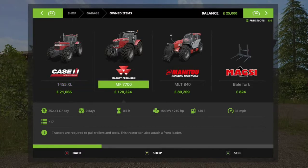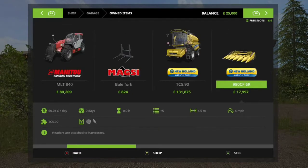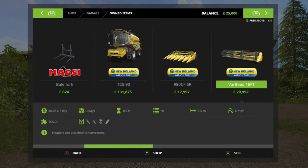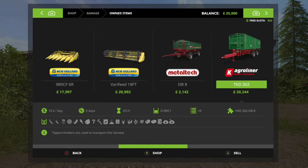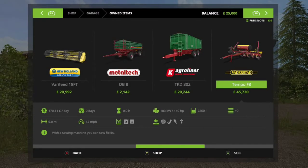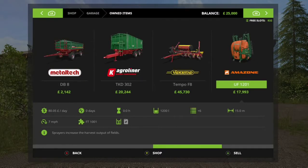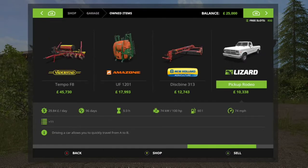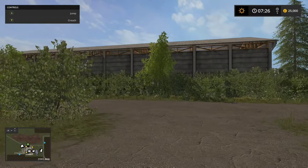The starting fleet includes a Case 1455 XL, a Massey Ferguson 7700, a Manitou with Bale Fork, a TC 590 Harvester, a New Holland with a corn header and 18-foot grain header, a metal tack with a dolly, an Agro Liner without a dolly, a root crop vader-style planter, an Amazon sprayer, a New Holland disc, a spine pickup, and a Joskin. That's our starting fleet. Let's go run around and take in the map.